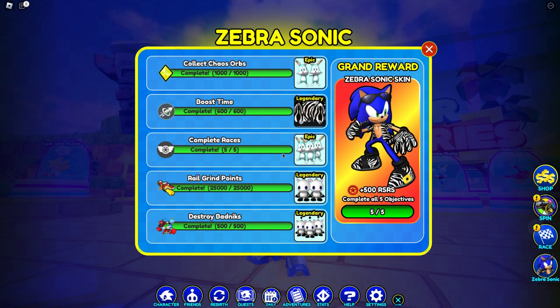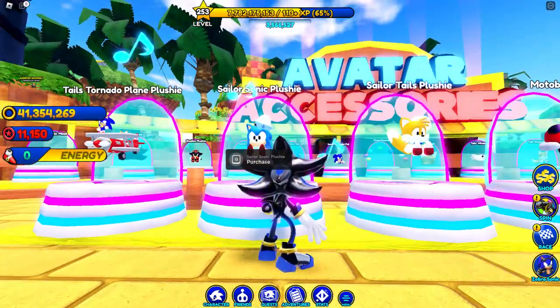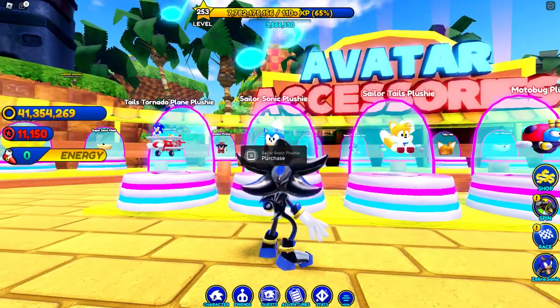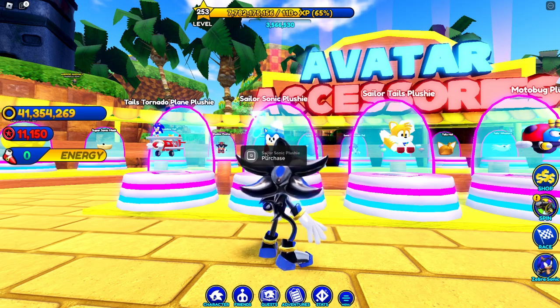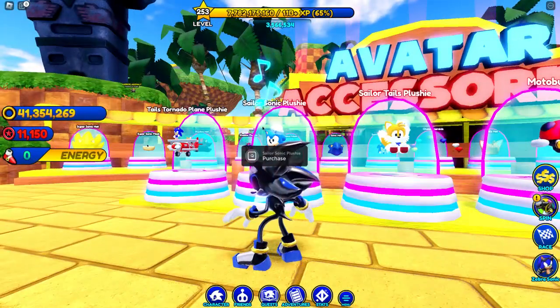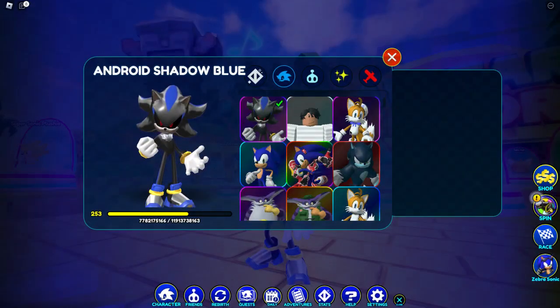They're either gonna do something like the Zebra Sonic quest system, or something different like how they handled Vector. I'm not sure exactly what format they'll use. But the character I think will definitely come is Sailor Sonic — it's so obvious. We literally have a Sailor Sonic plushie, and we already have a Sailor Tails character. Now we've got a plushie version, so we're definitely gonna get Sailor Sonic as a character.